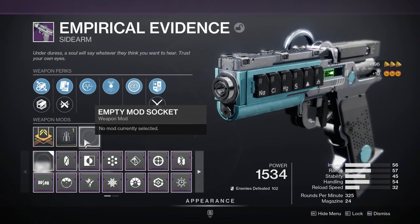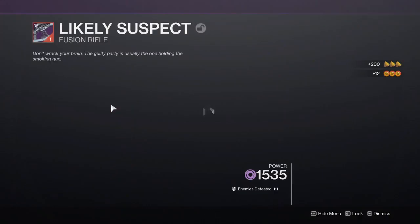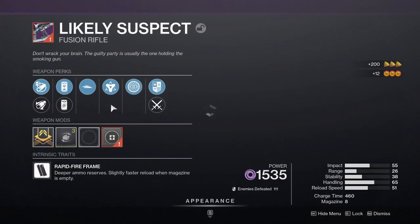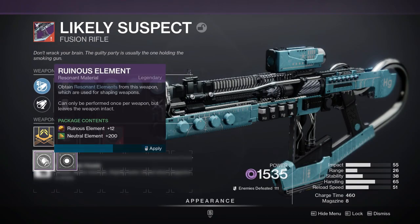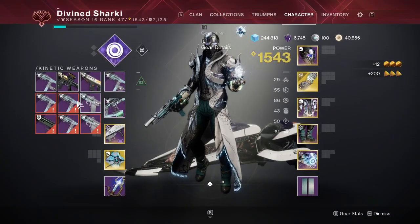Neutral element is very easy to get in my opinion. Just take your favorite crafted weapon — for me that's the Osteostraga — and go to town with it. You can easily get neutral element just by leveling up your crafted weapon.